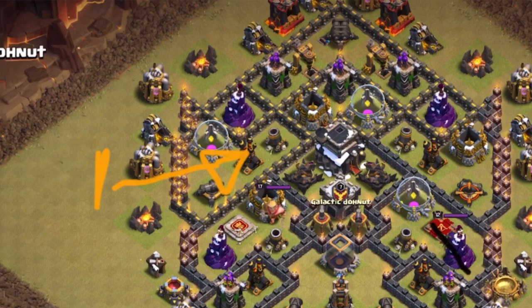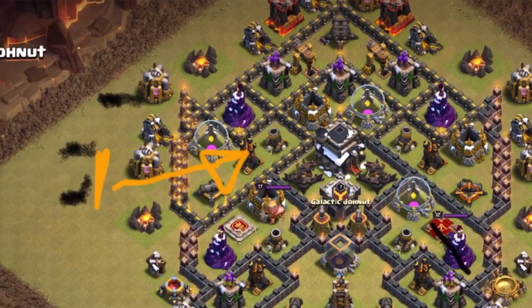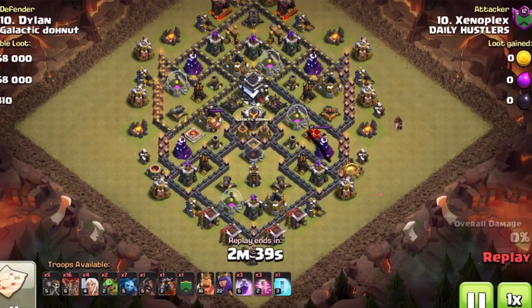Going back to the sandwiching: we're going to drop our other lava hound on this side to do the same thing, tanking across with balloons behind it. Now we have the base sandwiched in the middle. Hopefully by this time two of the air defenses are down, counting the one the archer queen took out. The third should be taken out by this group with the hay spell as quick as possible. At this point all we have left is one more air defense. We're going to drop the rest of our balloons over here in this corner to take out that final fourth air defense. We'll most likely drop a hay spell to speed up the balloons and a freeze spell to stop everything around it from shooting.